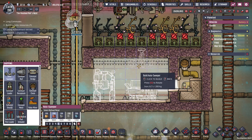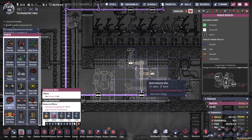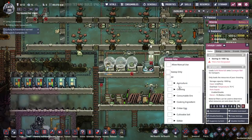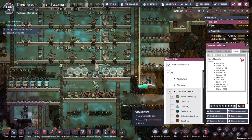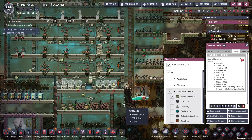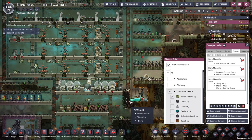I don't want that to be able to grab inside of there because I want it to dump stuff. Right now what I want is allow manual use, consumable ore bleach stone at a nine. Someone should bring some bleach stone. And why is my pip farm not having many pips in it?